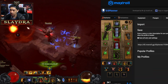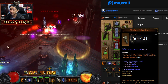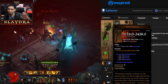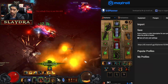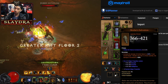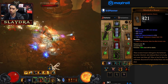Inside Kanai's Cube you can swap things in and out. You can run Messerschmidt's Reaver or the Furnace for more damage. Pretty much all builds will run Scolar's Salvation for more damage on Ancient Spear, and Royal Ring of Grandeur will be in all builds. The Furnace is the main thing people swap in and out. You usually want Mortick's Brace equipped because it has a variation where Wrath of the Berserker gains all runes, making it easier to run equipped rather than in the cube.